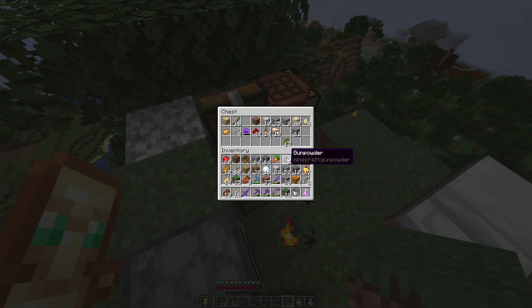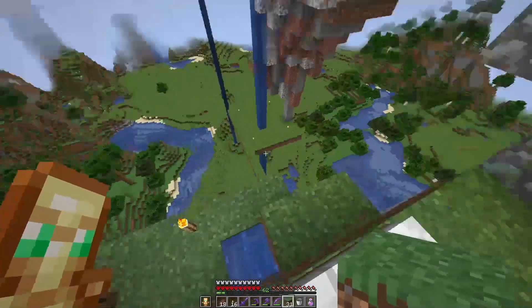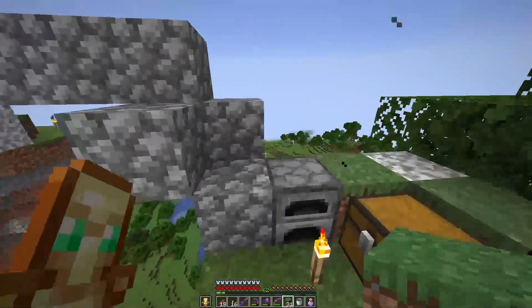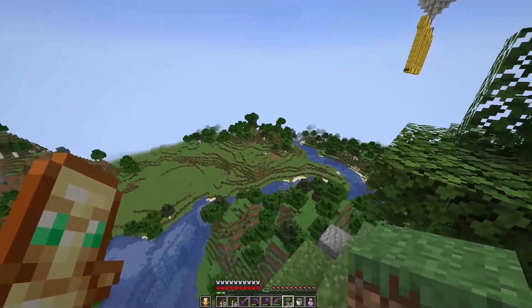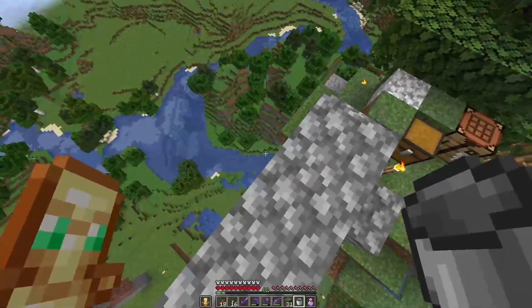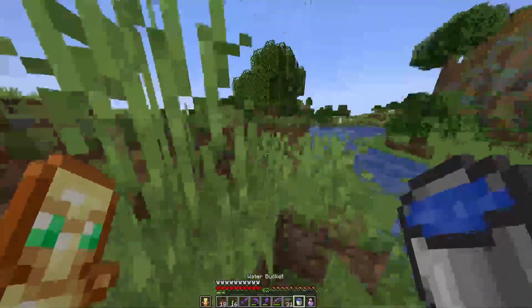Let's collect some trees from the chest right over here. We'll store this all — don't need most of it. Pumpkins we're going to place, and we don't really have to make them into lanterns, but it could be cool. We don't have iron ore, so maybe I should actually go and find some — we'll have to explore a little bit, look towards a cave we haven't been to.